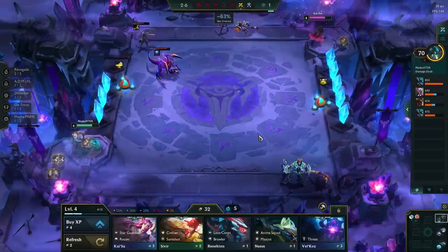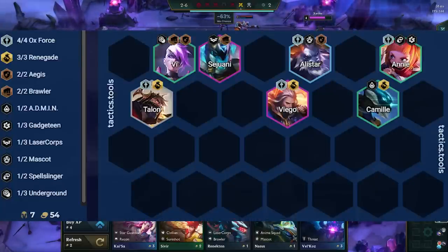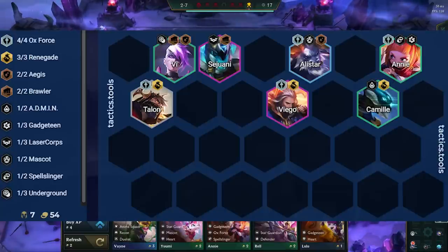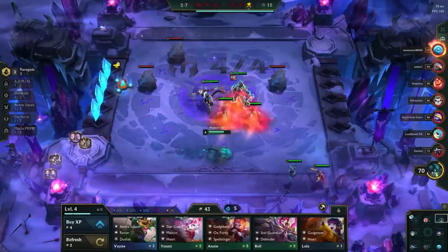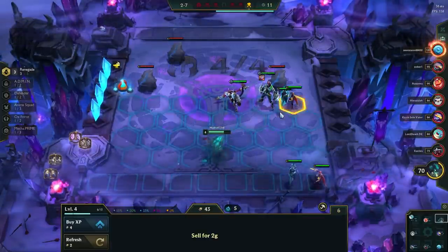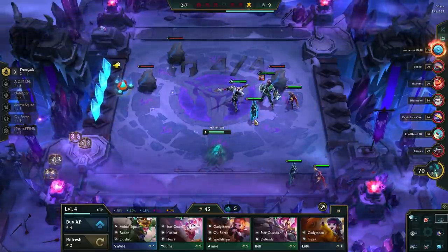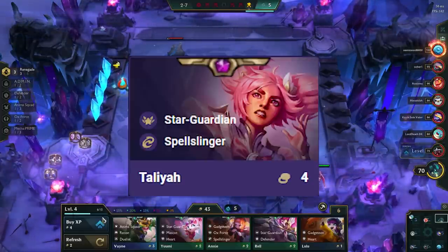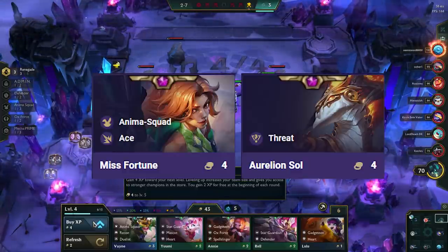When stabilizing at level 7, good frontline units include Alistar, Bai, Sejuani, Rammus, Cho'Gath, and Zac. During the mid-game, it's also important to scout so you can see how many other people are playing Viego. This comp can support 2-3 people, so if you see more than that going for it, consider pivoting into another comp like Spellslinger Tristana or a flex board with MF or Ashe carry.